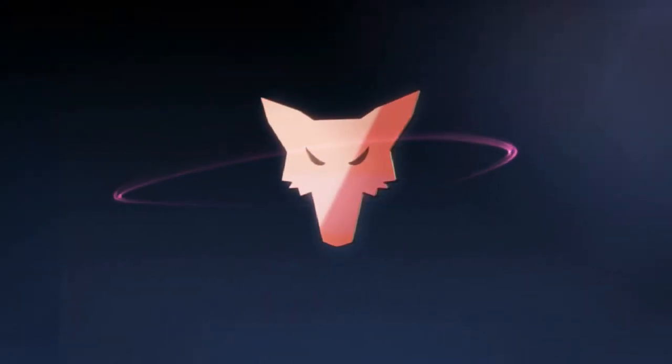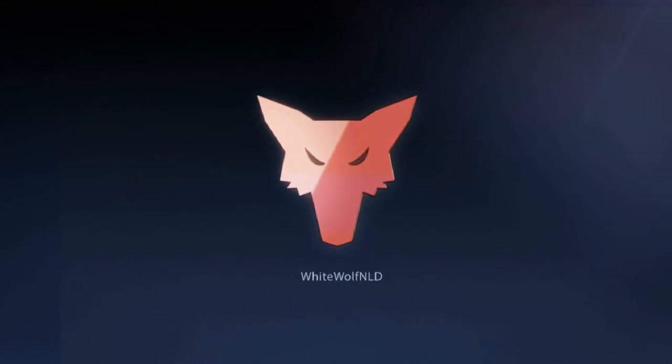Stalker 1-0, this is Stalker 1-1, status report, over. Stalker 1-1, this is Stalker 1-0, leaving Manhattan, entering Bookman Battery tunnel map, over.